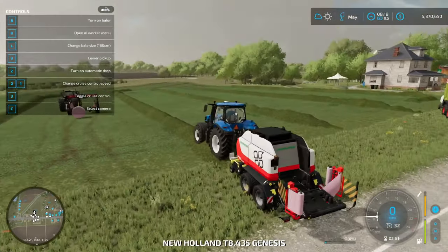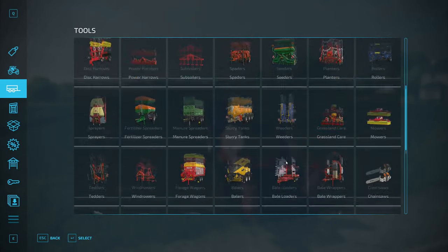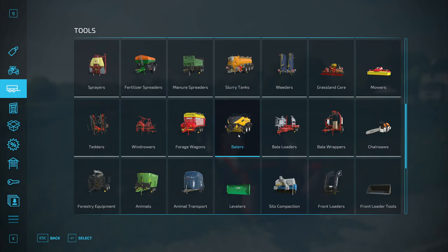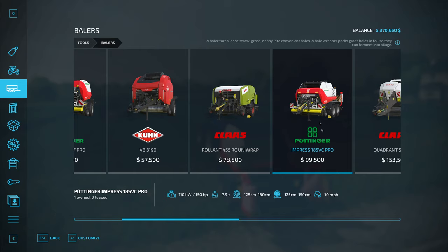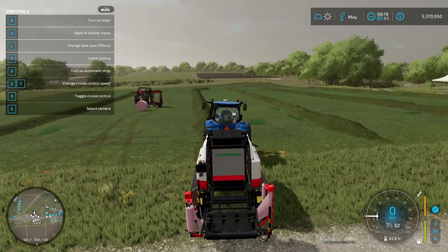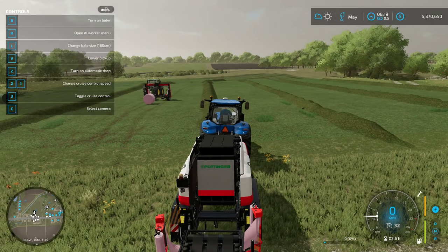The other way to do it is to just buy a machine that directly wraps it. Go into balers, and these middle two — the description says a bale wrapper packs grass bales in foil so they can ferment. These two will take it directly and turn it into a silage bale after it ferments. Pay attention to size: this one can do round bales of 125 to 180, so that also means it does 150. But notice that for silage, it only does 125 to 150. When I was trying to do 180 centimeter bales, it was not wrapping them. Right now it's too big — it would make big grass bales but it wouldn't wrap them.